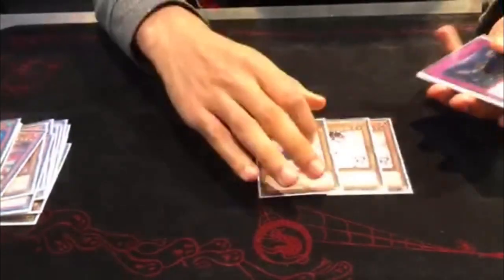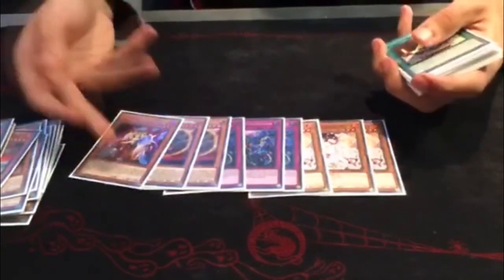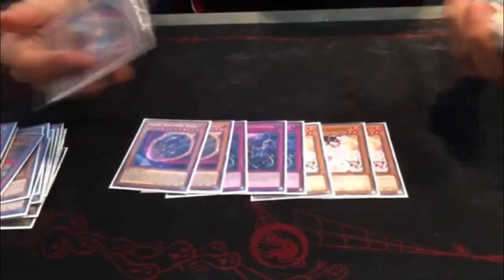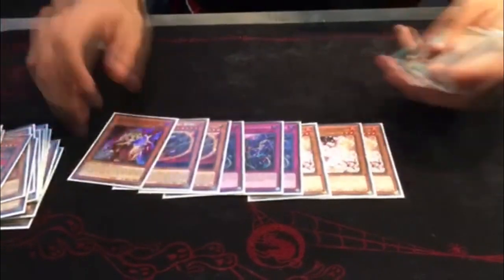For the hand traps, I played three Ash, three Impermanence, only two Nibiru and one Ghost Ogre. I decided to include one Ghost Ogre because it's the Netherlands and there are a lot of rogue decks over here.